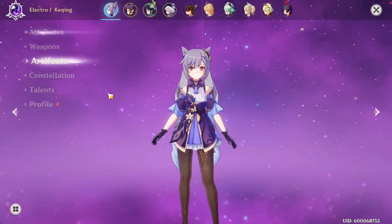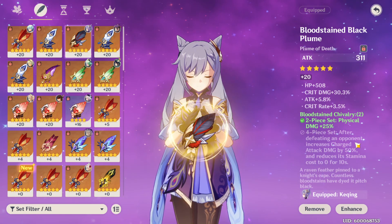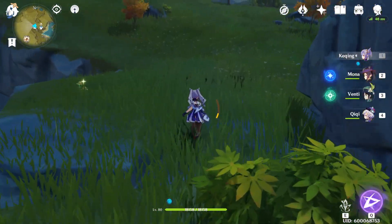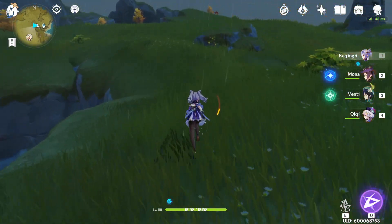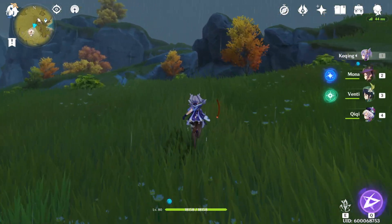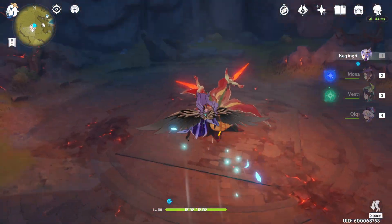Obviously, as far as artifacts, I don't want the physical damage because I'm going to be using her electro damage all the time. It literally just rolled that way. What I would recommend is two-piece Thundering Fury and two-piece Noble set, because her ult costs only 40 energy, and whenever you use her ult you get increased crit rate and increased energy recharge. So you are going to be spamming her ult a lot, and you definitely want to be running Noble set on her because you're going to be using her ult so much.